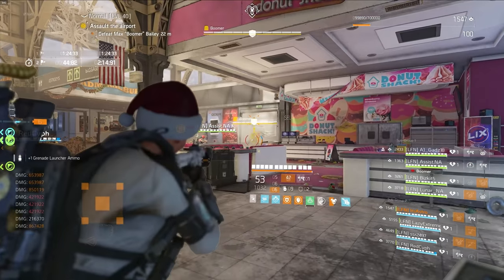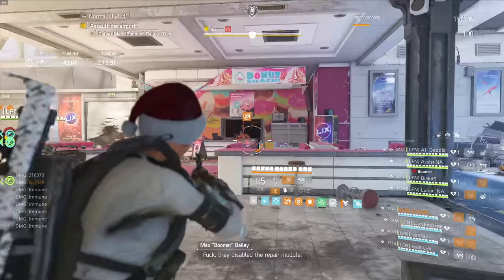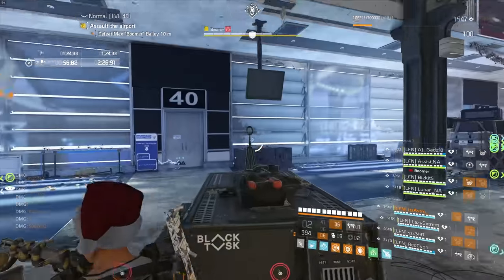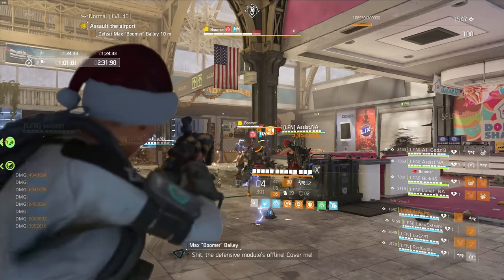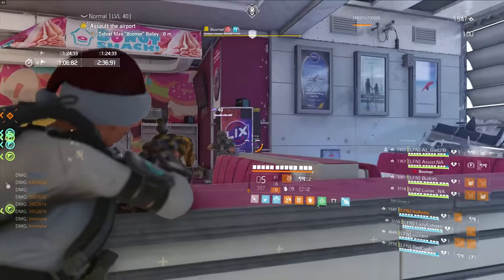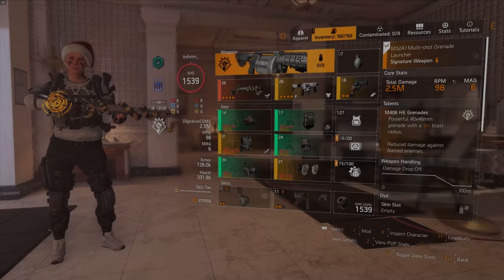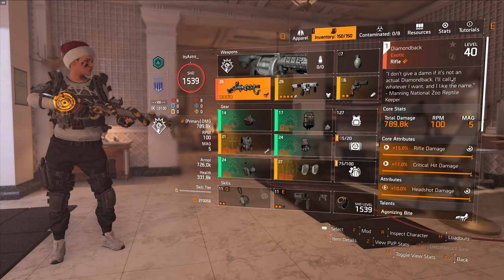These players are tasked with bleeding Boomer with Negotiator's damage while he is immune. Each player will take up a position to control an ad spawn — one player at Donut 40, one at Burger, and one at 43-44 corner, as these three locations are where all the ads will spawn during this encounter. Their job is simple: tag Boomer with Negotiators, then proceed to clear any ads that spawn in their area. There is a very crucial strategy to this, and that revolves around the build. Each Negotiator's player should be running the build shown here, and always be using the Diamondback.